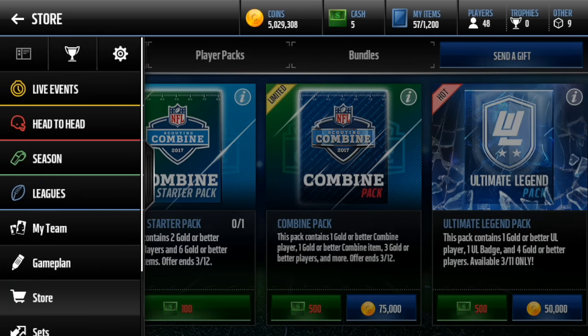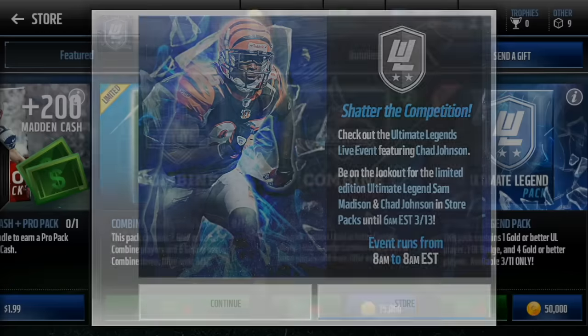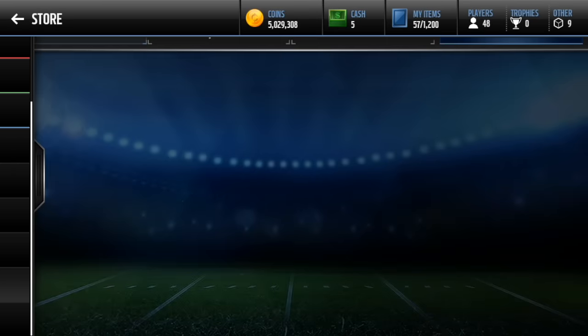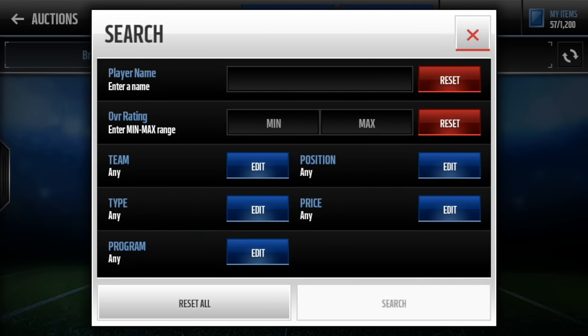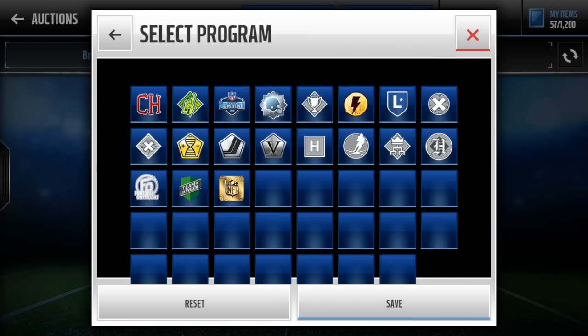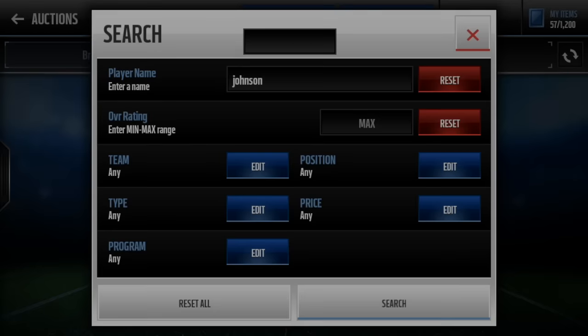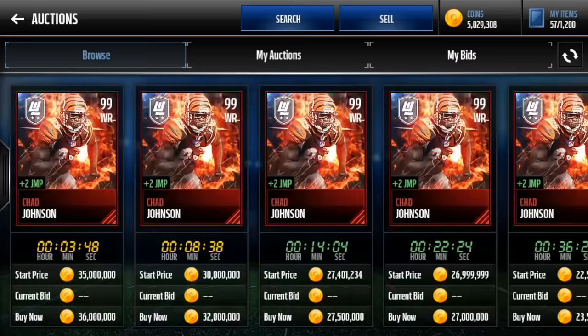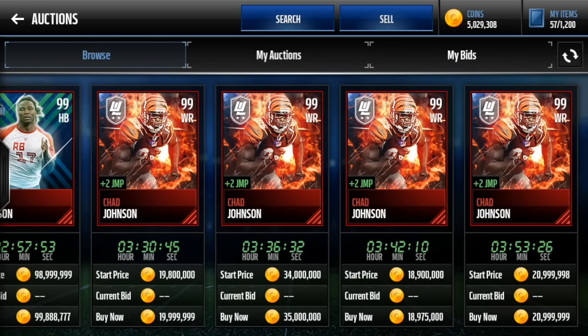There are two boss legends out today: Chad Johnson and Sam Madison. I will show you how much they go for, what they look like, everything like that. Hopefully we can pull one of them at least this time. Let's look at Johnson — there's a 99. That's what his card looks like. Looks pretty sick. Oh, there's a Chris Johnson up.